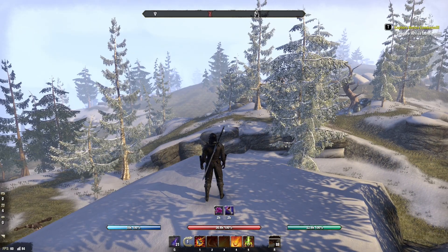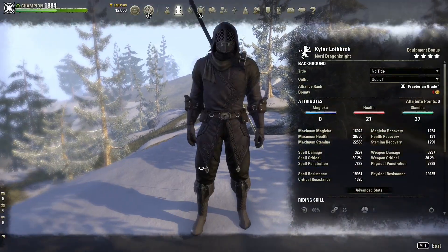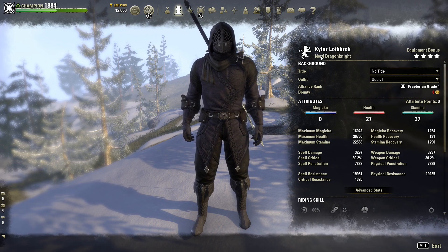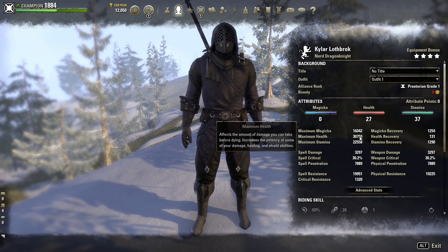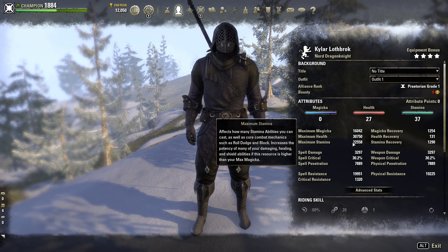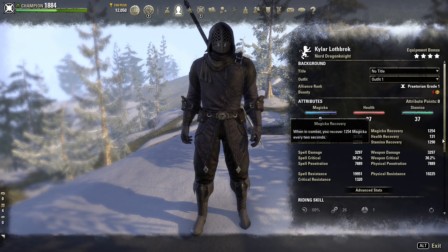Okay here we are, we have a two-handed Stamina Dragonite build for you. First of all we'll check the character sheet. Our race is Nord — I like the extra resistances, it's really handy for PvP. For attributes I have 27 into health to get us over 30k and I have 37 into Stamina to get us 22,500 Stamina, and then we're sitting at about 16k Magicka.